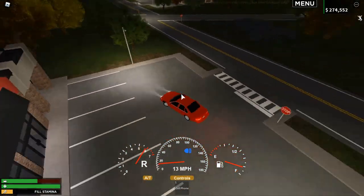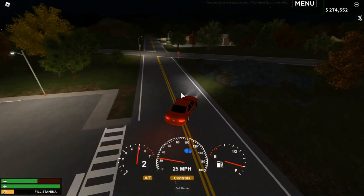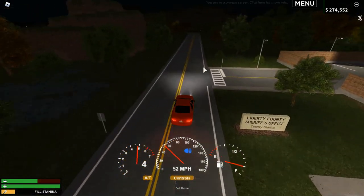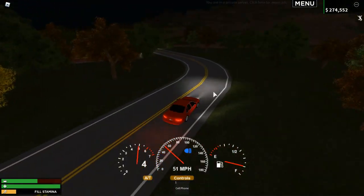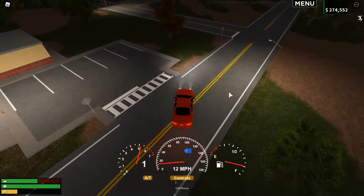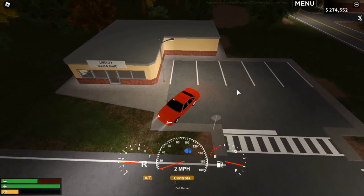If you'd like to purchase a gun as a civilian, head up this road past the sheriff's station — it's by the fire station. There is now a gun store. This has been in the game for about three weeks now, so a lot of you will already know about it, but if not, here it is.